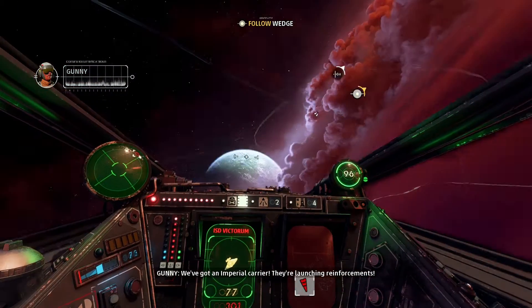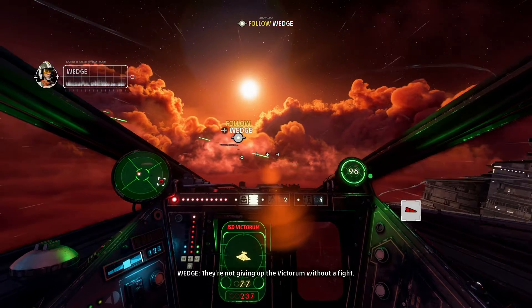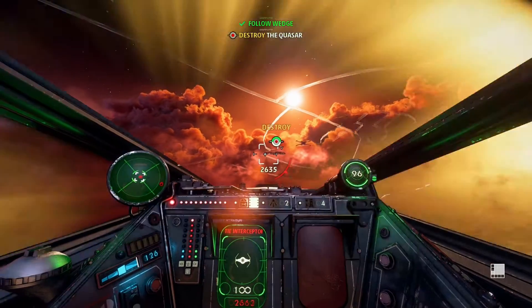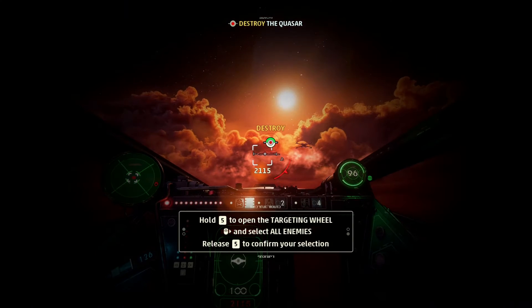We've got an Imperial carrier — they're launching reinforcements. They're not giving up the Victorium without a fight. Vanguard, take down that cruiser. By defaulting your targeting systems, we'll cycle through objectives, but you can change that with the targeting wheel. You can set your targeting to flagship systems to focus on the subsystems.